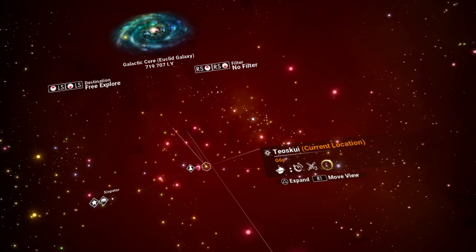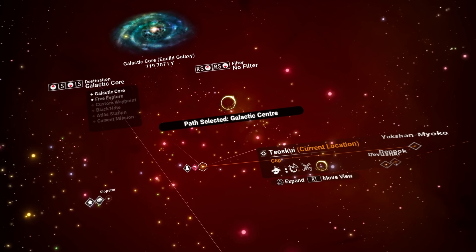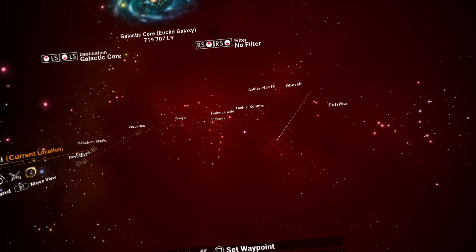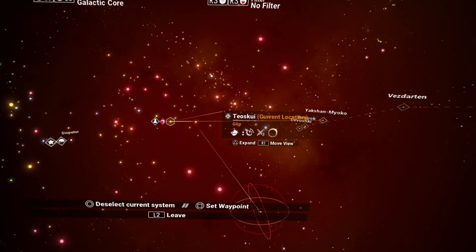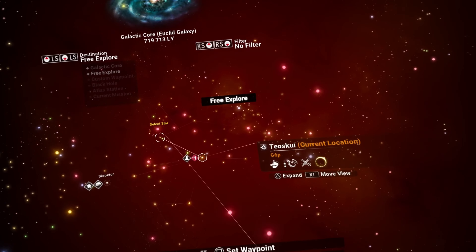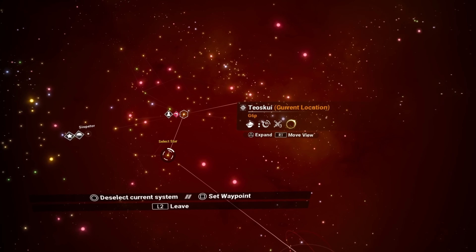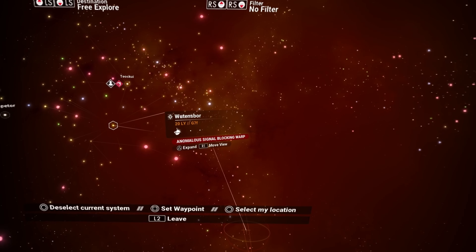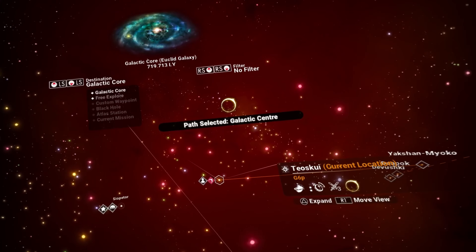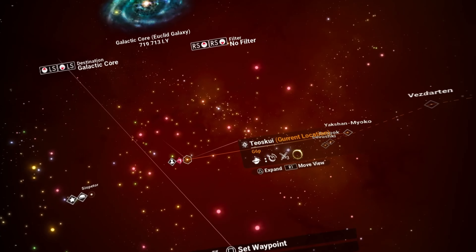Let's go back over here. So we have our destination — we have Free Explorer, Galactic Core. Always make sure you check this out. It's usually going to start you off with either Galactic Core, which takes you towards the center in a straight path, or your current mission. Free Explorer gives you the option to go wherever you can. I can't really target a red system because I can't go to one. I'm blocked because I have to do this quest first. So usually it's going to start off on Galactic Core or your current mission — just make sure you're always looking at where it's trying to guide you.